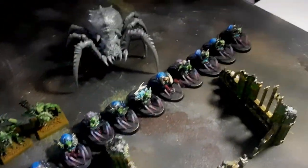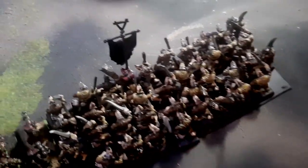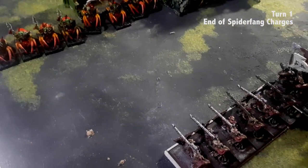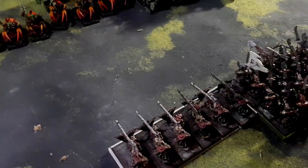The flinger flung something at the 40-man unit of Clan Rats and inflicted two wounds — nothing significant. On to the charges, and typical Jam luck: she needed a seven to charge, rolled a six, then used a CP and re-rolled, getting a four. Awesome.